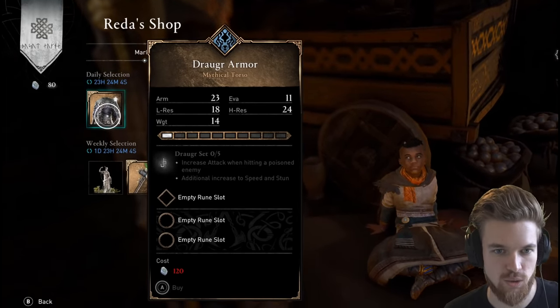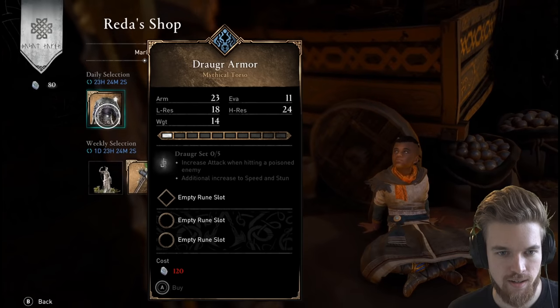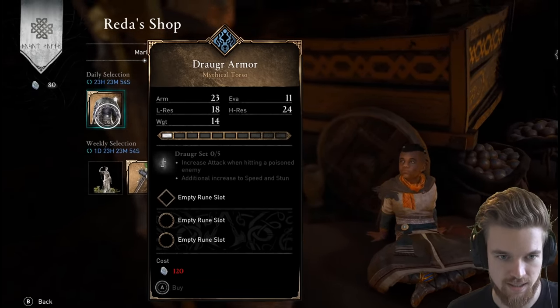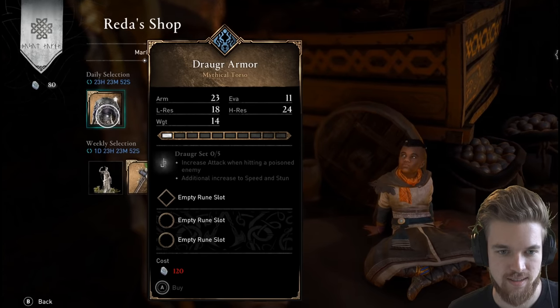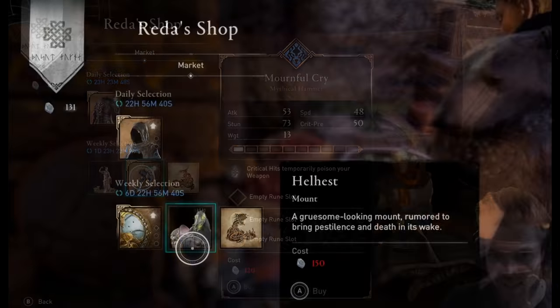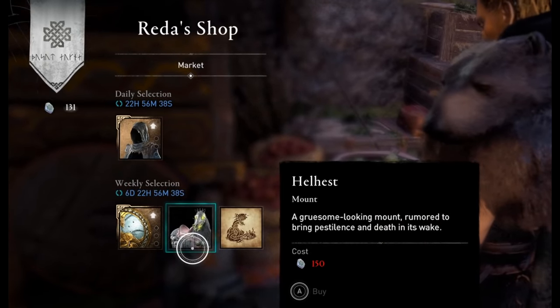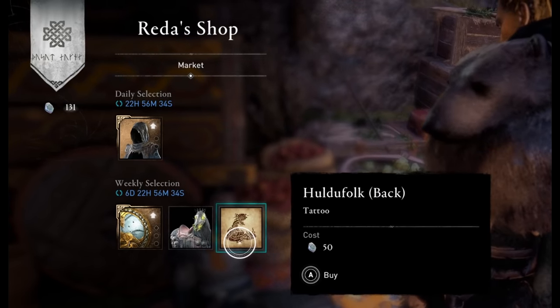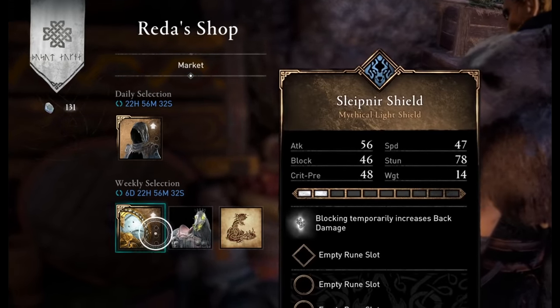One thing you'll notice is that this shop sells both armor and weapons for 120 opals each. That's quite a lot so you'll need to spend your opals very wisely. You can also buy cosmetics such as tattoos or settlement statues for 50 opals, and mounts for 150 opals. Obviously the weapons and armor are the only things that will give you an in-game advantage though.